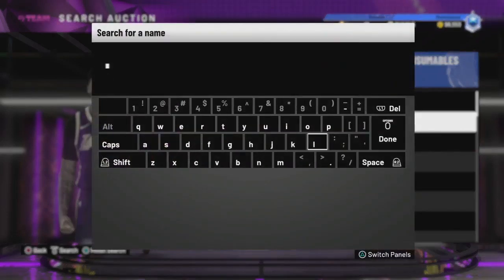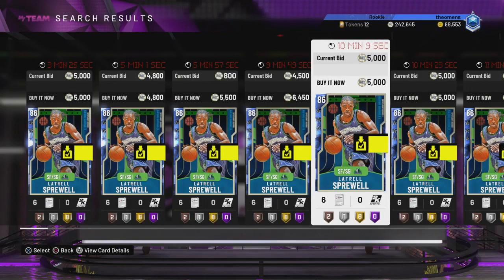First off I'm going to pull up this Latrell Sprewell. You guys can literally get this card for like 4,000 MT. This blows my mind - you can get this card that evolves into a diamond for just playing the game for only 4,000 MT. Let me show you guys why this card is so good.